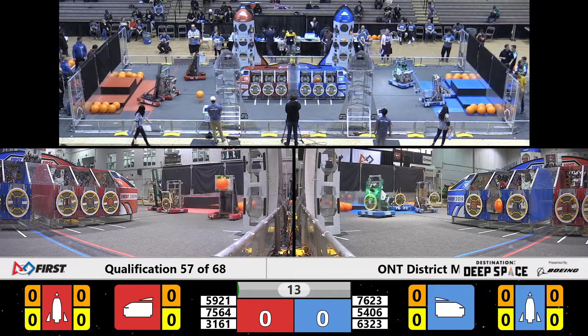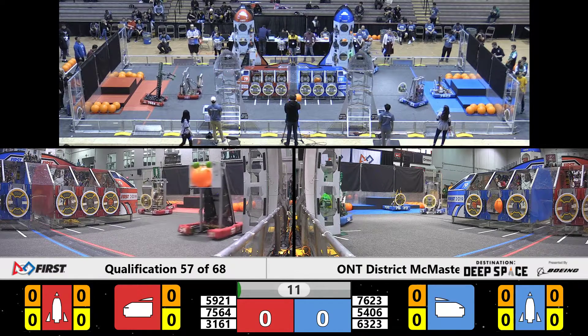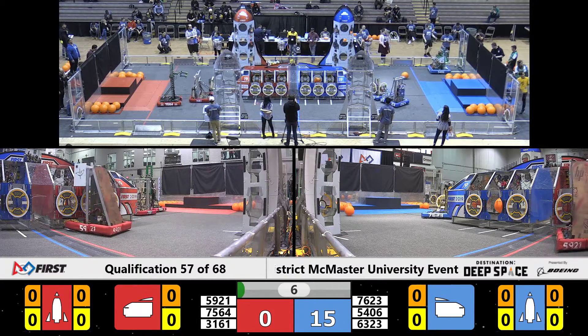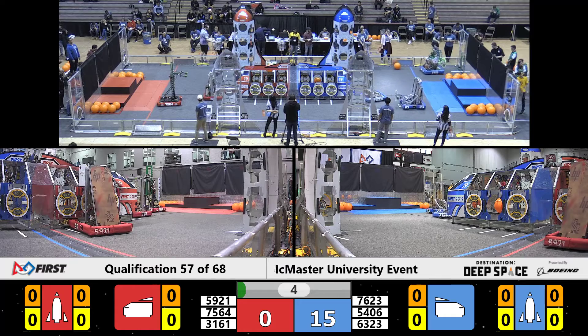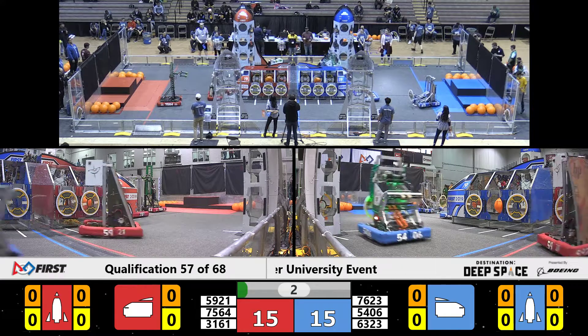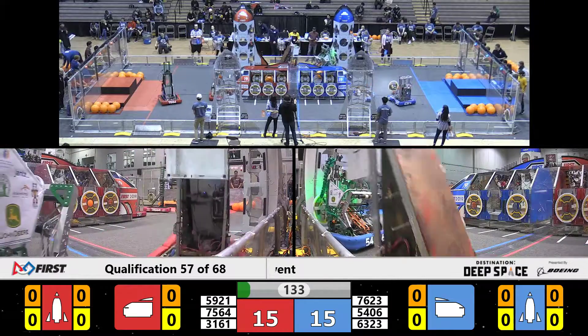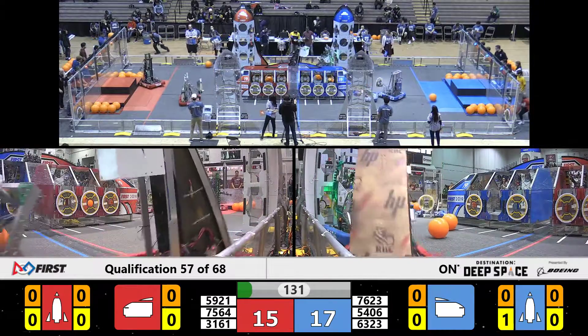It's hard to see with the sandstorm on the field, but I can see robots moving and grooving. Team Celtex lining up at that Blue Alliance rocket ship, scoring a hatch panel there for two points. Let's see if they can get another one. Meanwhile, the Red Alliance scoring a piece of cargo into that Red Alliance ship.